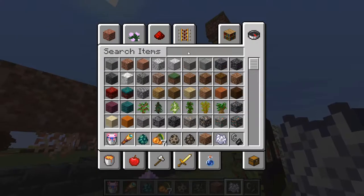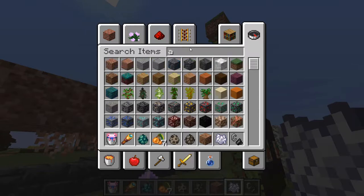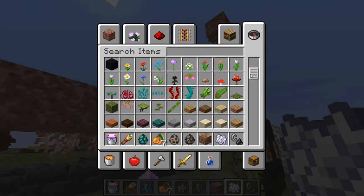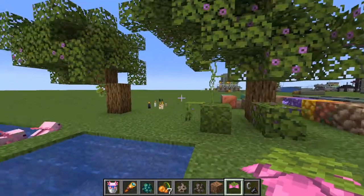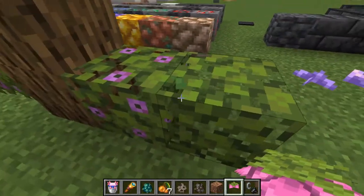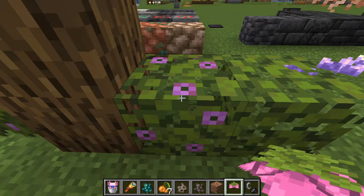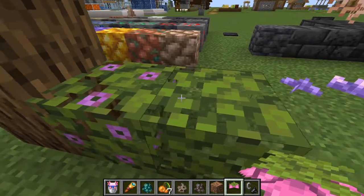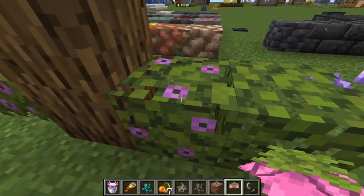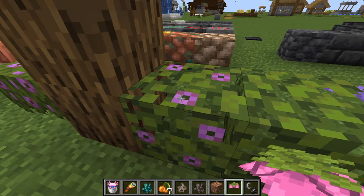This looks amazing - this is the Spore Blossom. I mixed that up with the Azalea trees, which look amazing. I will definitely harvest these leaves in game to make lovely decorations. At last we have leaves that actually have some nice looking flowers. I would love to have them in multiple colors - blue, red, yellow, and so on.